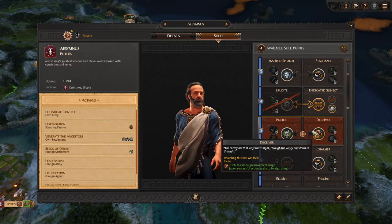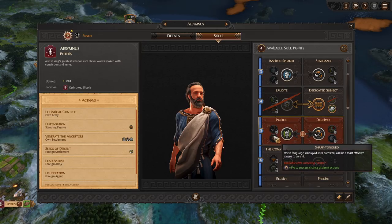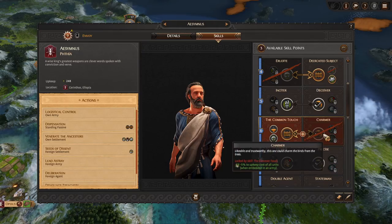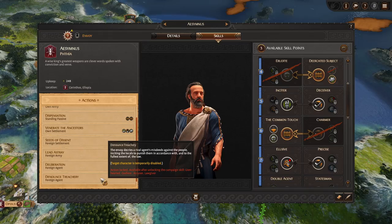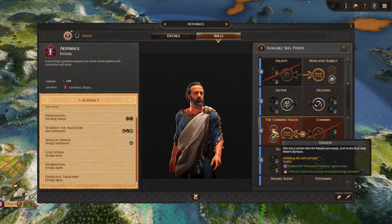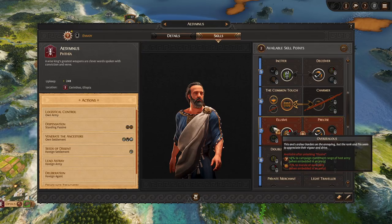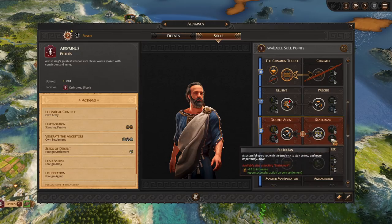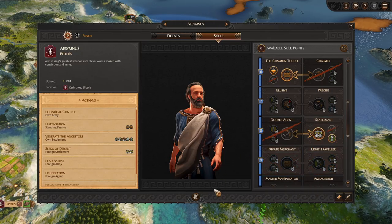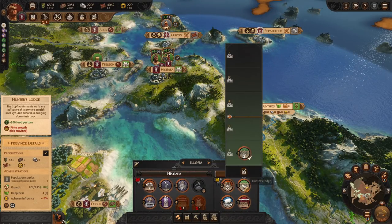Insider skills affect foreign settlements and foreign armies — we're going to skip those for now. Also checking more resources compared to upkeep cost. Denounced treachery — this is another way to remove enemy agents. We'll take arresting foreign priestesses. Elusive keeps us safe, Precise is for embedding — let's get both. Double agent, campaign movement, success against settlements — and then influence. He should be very useful now for influence purposes. We'll have him run around and boost all the influences we need for better resource production.